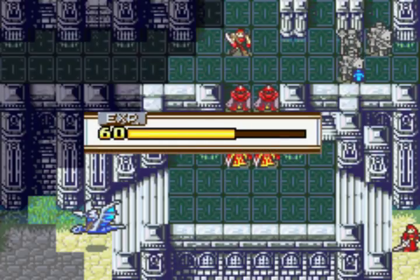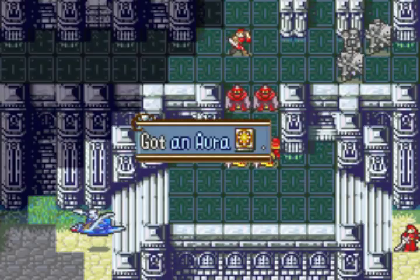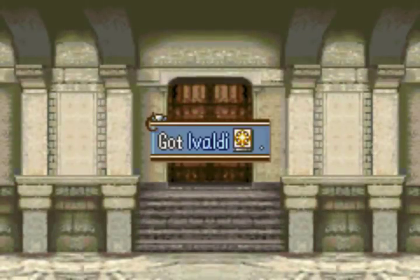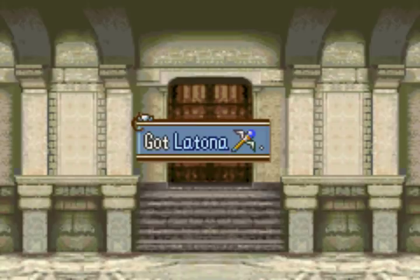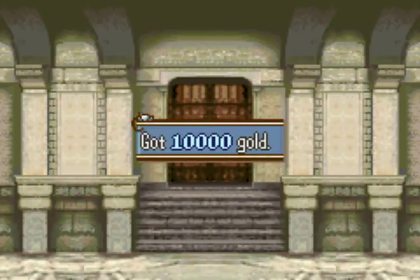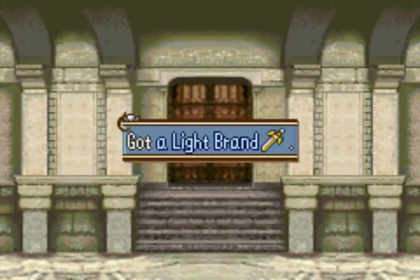We're so close to our goal right now. We're just gonna do chapter 20 straight up after we get all of our juicy rewards — like Evoli that we're never gonna use, Latona that we're never gonna use, 10,000 gold that we're never gonna use, live brand we're never gonna use. I love useless rewards, man.